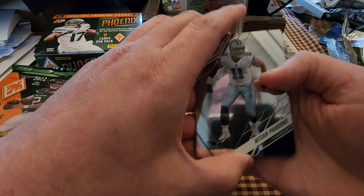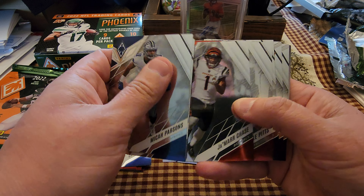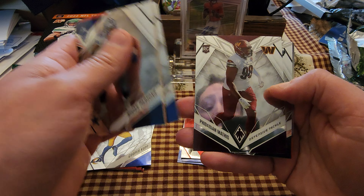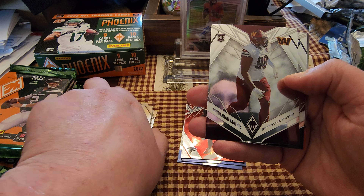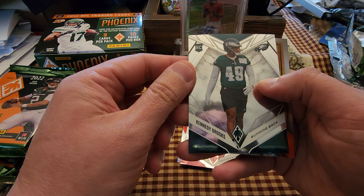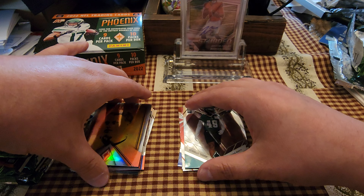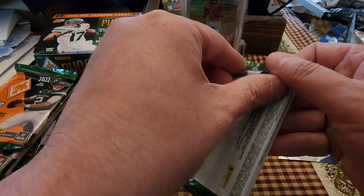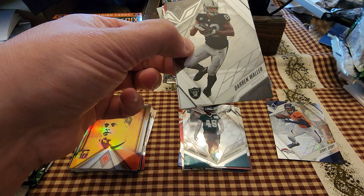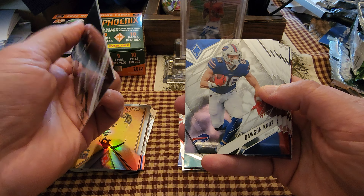Next pack: Joe Burrow in the back, Micah Parsons, Allen Robinson, Jamar Chase, Kyle Pitts, Matt Ryan, Raekwon Smith. Rookie is Fadarian Mathis — never heard of that guy. Kennedy Brooks — never heard of that guy either. And then the Contours insert is Joey B, not numbered or anything.